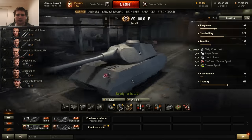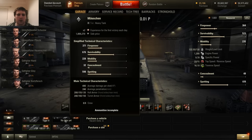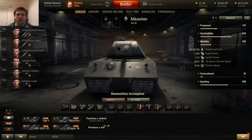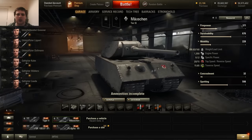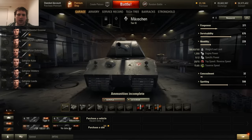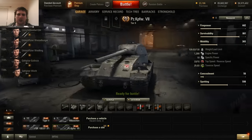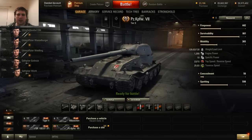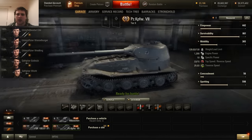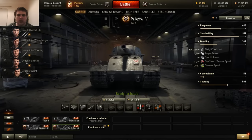Anyway, that's our look today at the VK 100.01P, the new tier 8 coming in the next patch. We will also have a look in a forthcoming video at the Mauschen — or mini Maus — which I did a preview video of before when it first came onto a test server a few patches ago, but it had a 15cm gun then and now it only has the two 12.8s. And we will also be taking a look at the brand new tier 10, the Panzerkampfwagen 7, which is similar to the 4502 in that it has a rear-mounted turret — it's mounted with quite a nice 128mm gun, but more on that when we come to that video.